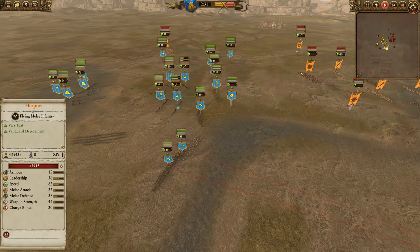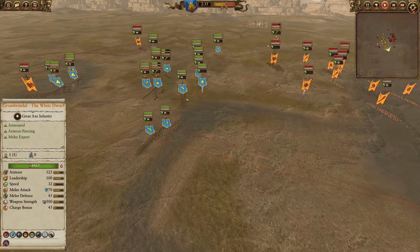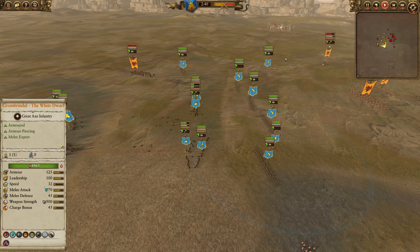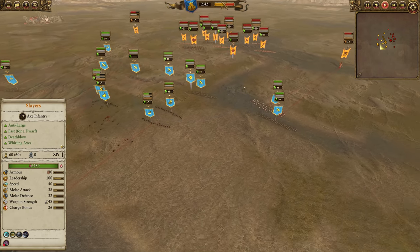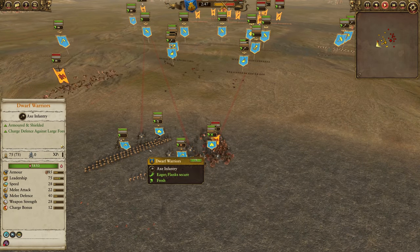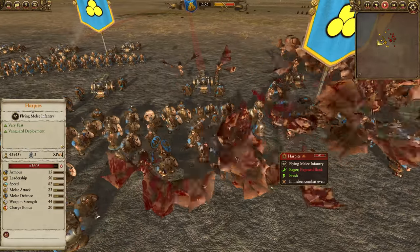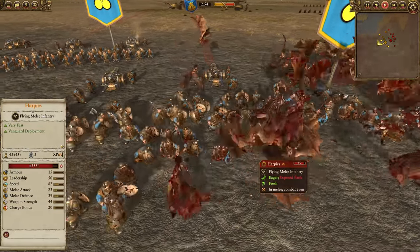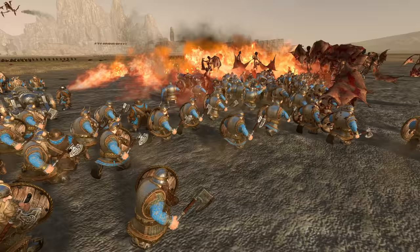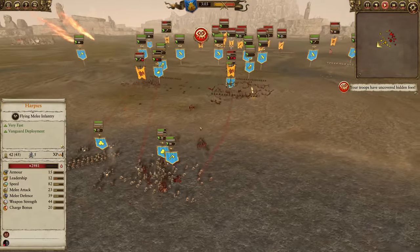Waze is using his cannons to go after the Cygors, but there's 3,000 points worth of Cygor artillery here throwing rocks, so he's going to have to advance nonetheless. Iron Drakes are taking a pounding right now, and the Slayers are pushing out to the wide flanks. Harpies are swooping in trying to get at the cannons, but there are a couple of Dwarf Warriors here to protect.